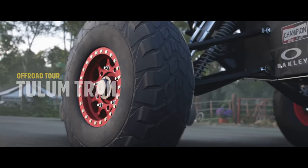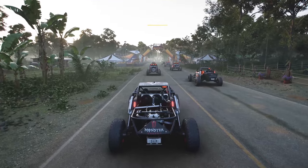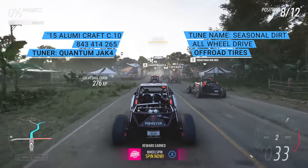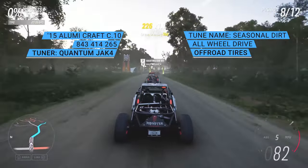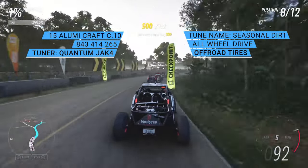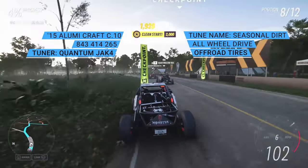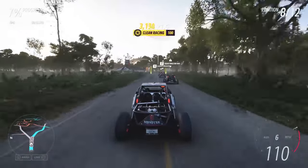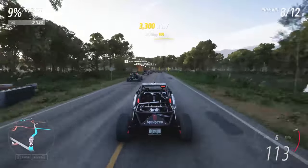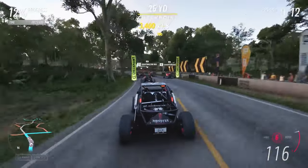Here we go with the Tulum Trial — so this isn't a circuit race, this is a sprint. We're jumping into the Alumicraft, so the share code for the tune along with the tuner's name and the name of the tune will be up on the screen. We'll see what this thing can do and if it's any better than the other two. It has a better speed statistic, so we'll see how it does through this trial event.